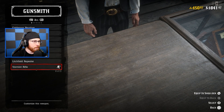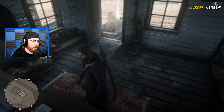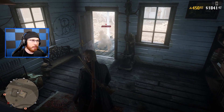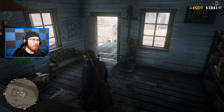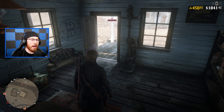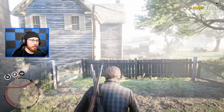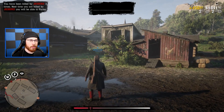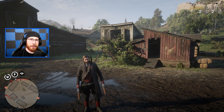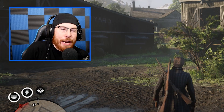While scrolling through gunsmith customization, a player outside is waiting to kill me — and sure enough, he got me. He literally waited outside the gunsmith to shoot me, and he stole my horse too. That's Red Dead Online for you — a guy waiting outside the gunsmith to shoot. You gotta love it.